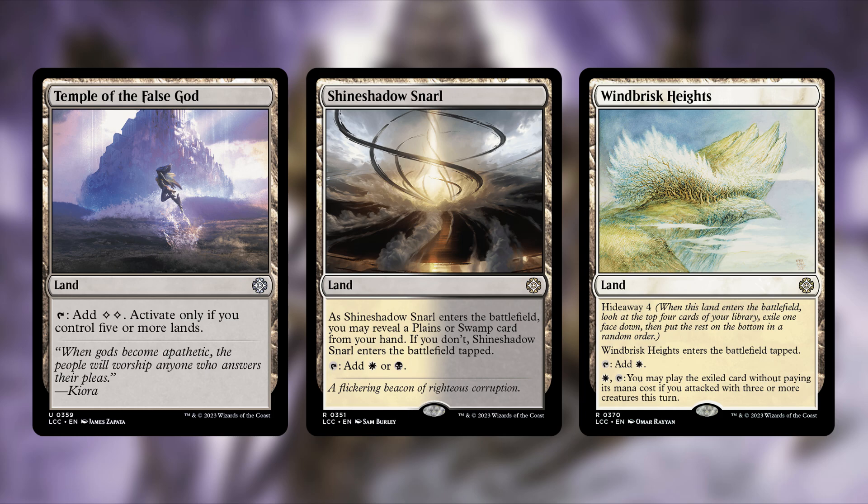Shineshadow Snarl enters tapped if you can't reveal a Plains or Swamp from your hand, then taps for white or black. The deck does run 21 basics, which is decent, but we're swapping in better dual lands that can always tap for both colors.